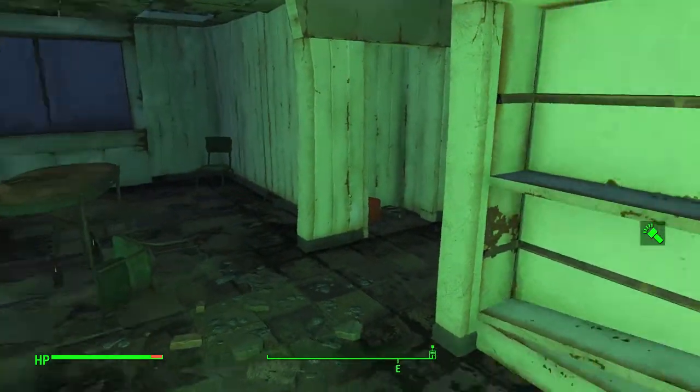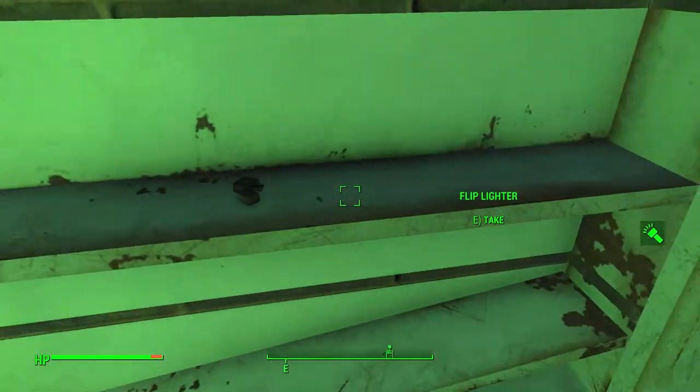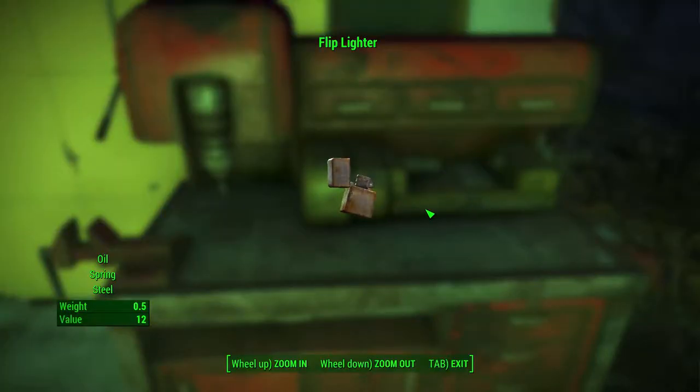Number 2: Flip Lighters. Flip Lighters have a great material to weight ratio. They have one oil, one spring and one steel at a weight of 0.5. These are slightly more hard to come by than the rest of the list, but if you see one you should always most definitely pick it up as the materials are great for crafting turrets and weapons.